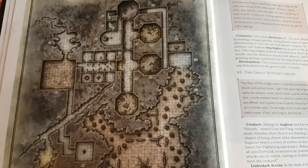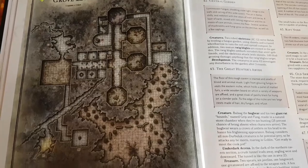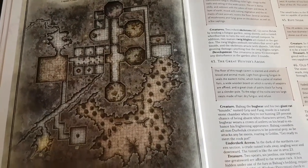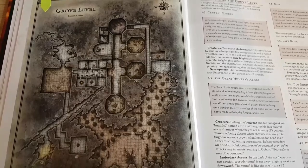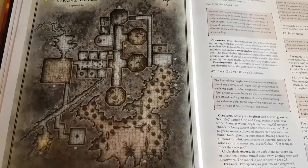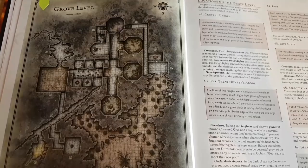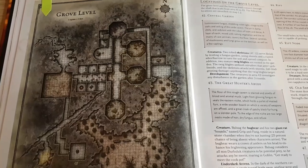In my opinion, whatever happens with the goblins, the kobolds, and the dragon priest is kind of a distraction — that's why I recommend cutting out parts of it. At the end of the day, none of the villagers in Oakhurst care about you rescuing a dragon for the kobolds or killing all the goblins. So simplify that section. The adventure really starts when you get to the Grove Level, which is super interesting.